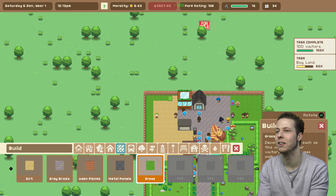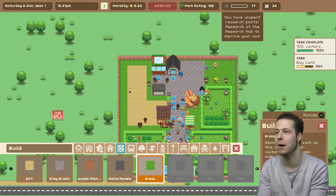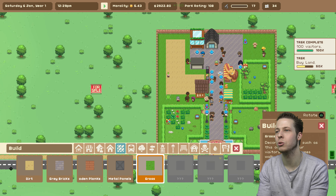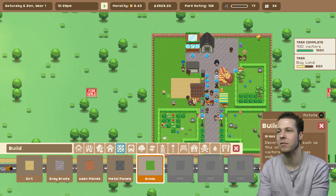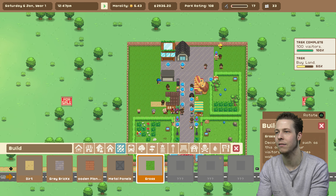I'm just going to paint all of this stuff in with grass as quick as possible because I don't like how it looks with all this sand everywhere. You don't have to worry about spending money on grass — it's free. Just be careful you don't accidentally go over your own paths. I should have done this before I even built anything, and I just proceeded to go over my own path like an absolute flipping idiot. It looks so much better with grass, doesn't it? I'll redo some of the other paths after.